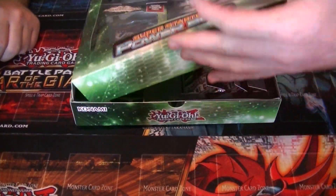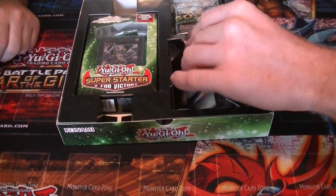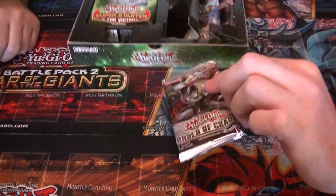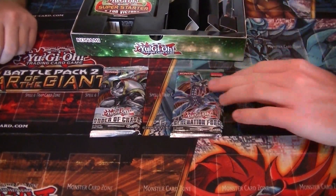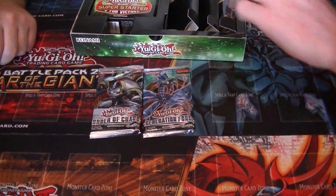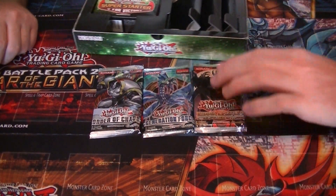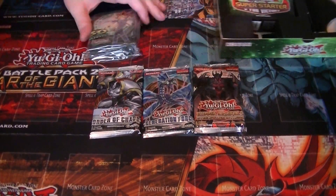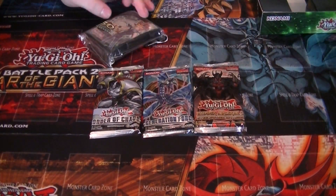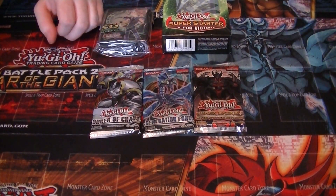There's one of those tricky boxes. We've got an Order of Chaos pack, a Generation Force pack, and a Hidden Arsenal 5 pack. These are the 50 sleeves — awesome Yu-Gi-Oh sleeves — and the first edition starter deck with two power-up packs.